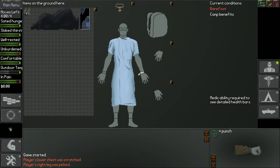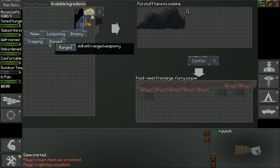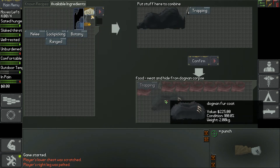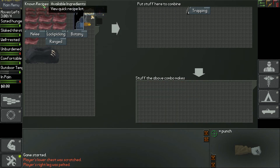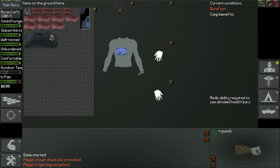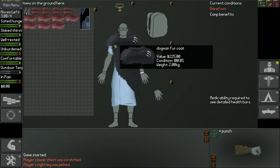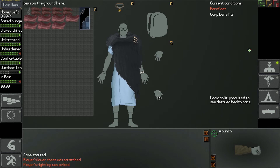We're going to grab the dogman corpse, the shard, and use our trapping skill — that will create a dogman fur coat and meat. We're going to go to our person and put on the dogman fur coat, and we're going to take five glass shards.